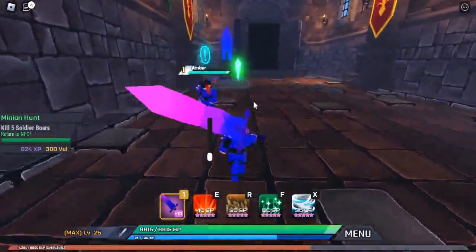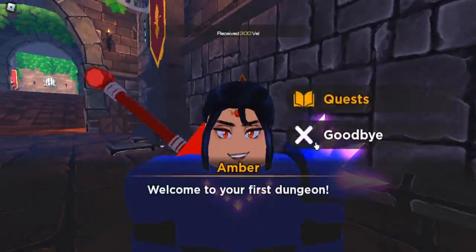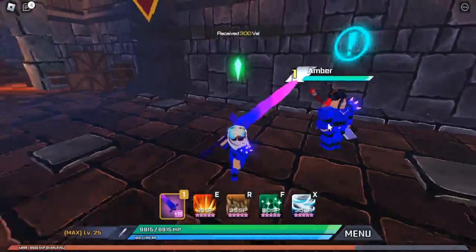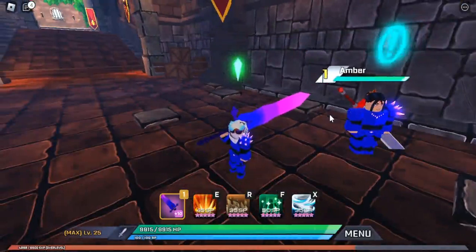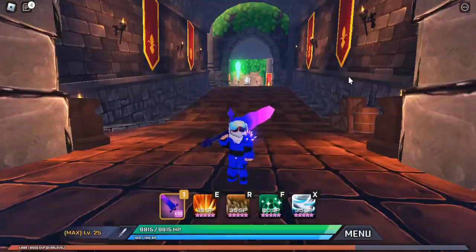Return to Amber, talk to her, get your claim, and you'll get your reward. I recommend doing that all the way to level 22, because that's where we'll be heading next — to where the boss room is.